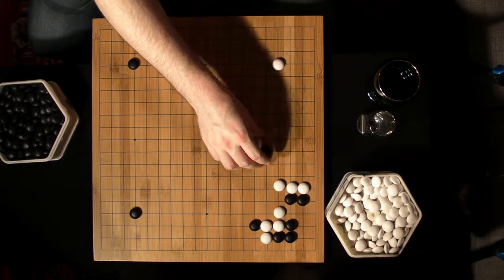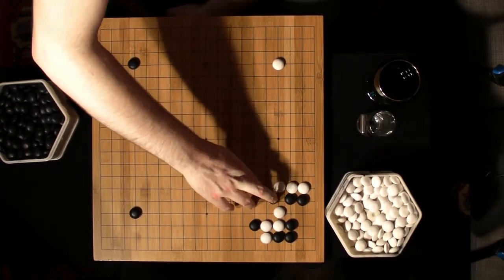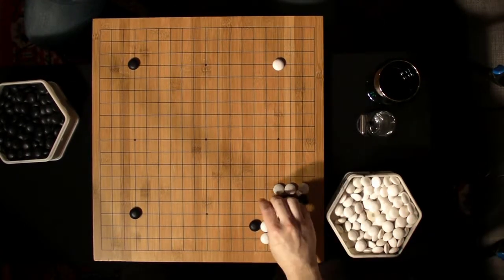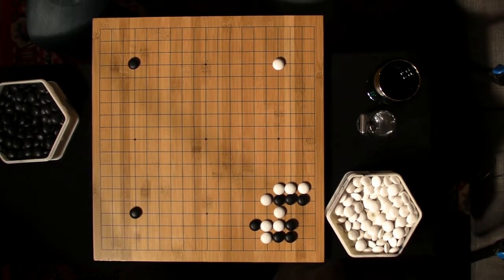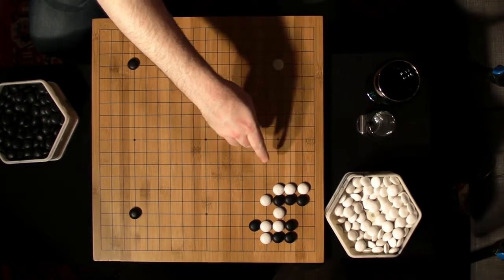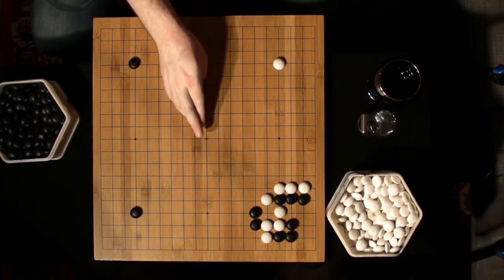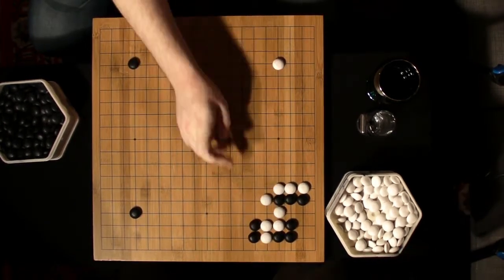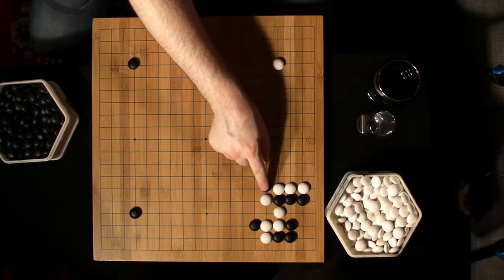So White needs to block on the correct side, allowing Black to push up one more time. Now this side is secure, so White has to block that way to prevent that group from getting out. This leaves a couple of cutting points which look really tasty to Black — there's a forcing move here for that peep, a forcing move here for the connection underneath, and there's a cut here. This cut is very important, and Black wants to play it later on.